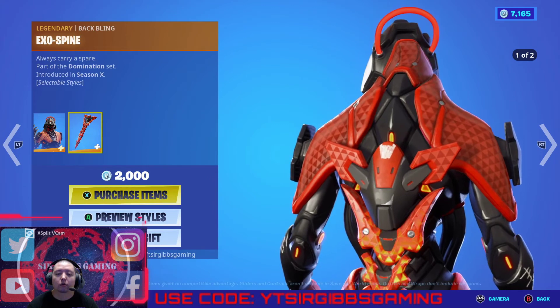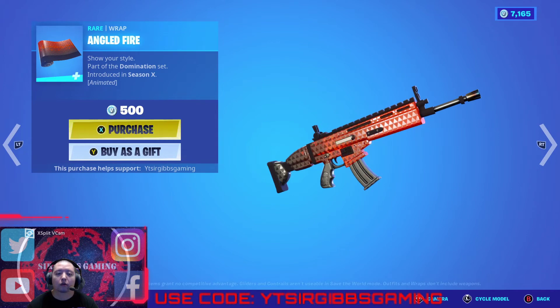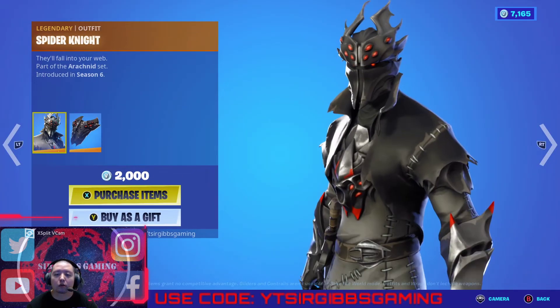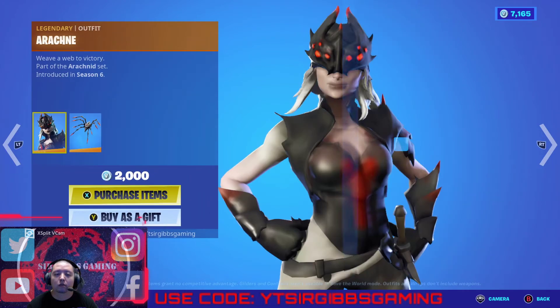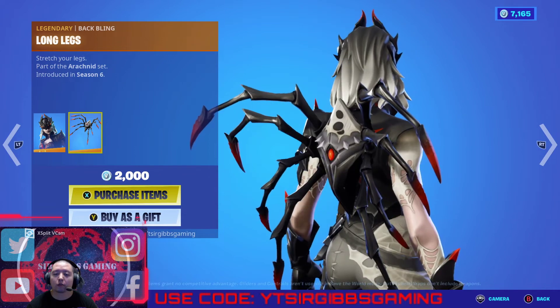We have the backplane, we got the Plasmic Edge — 800 bucks — and the Angled Fire weapon wrap for 500 bucks. Unfortunately it doesn't change color with the red and blue. The Spider Knight is 2000 bucks, and the girl version is also 2000 bucks — she's got a spider backplane.